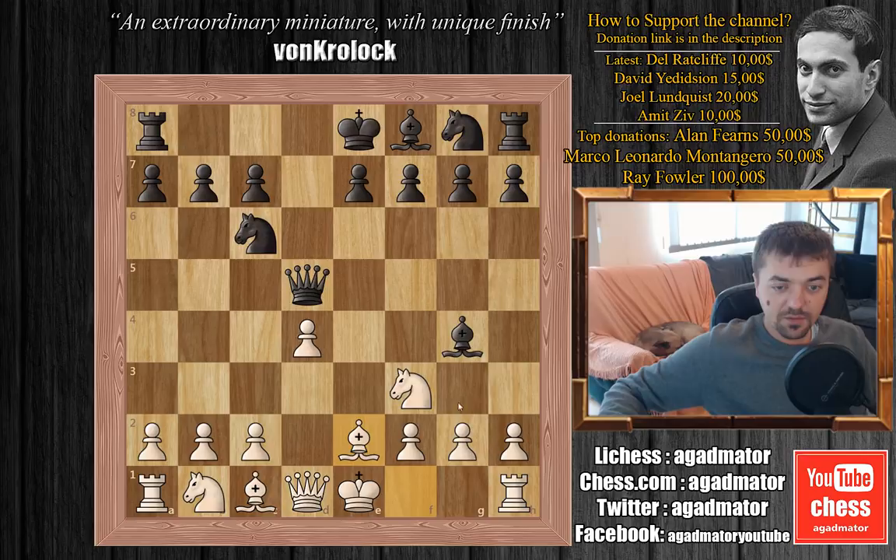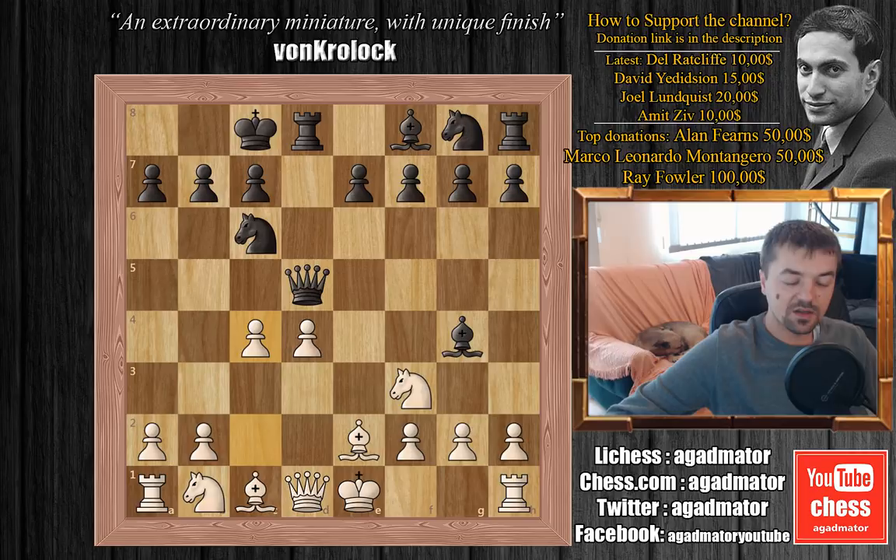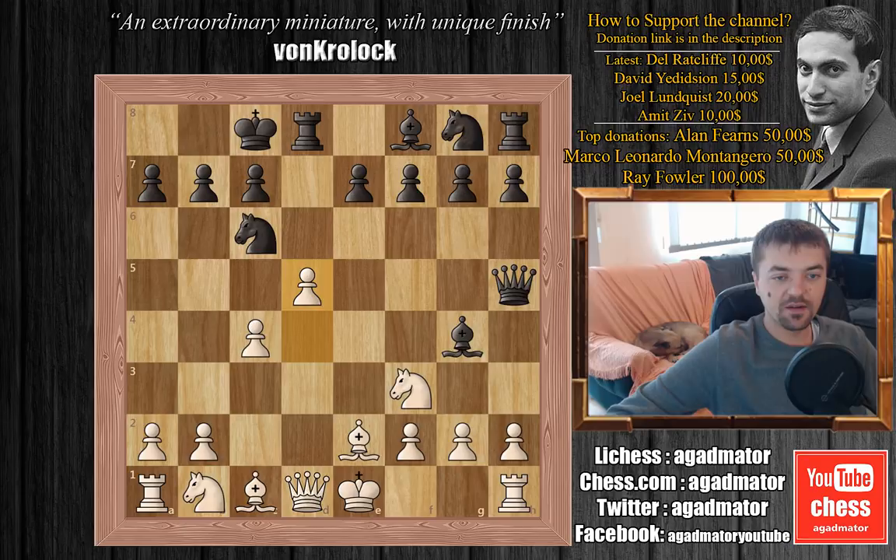So after bishop to e2, black played queenside castle and we have c4 by white attacking that queen. Black plays queen to h5 and now white plays d5. We have bishop captures on f3 and bishop captures on f3, and I've been in this exact position so many times in blitz and bullet games, and I never got the idea that Ralph Runow got in this game.